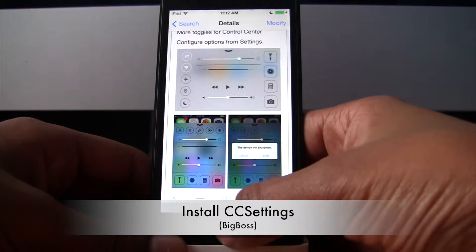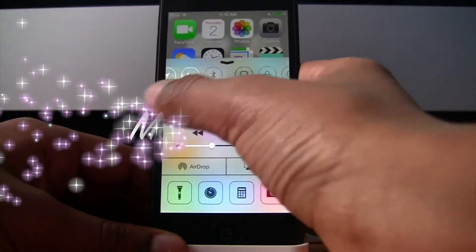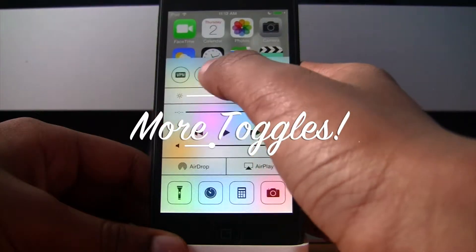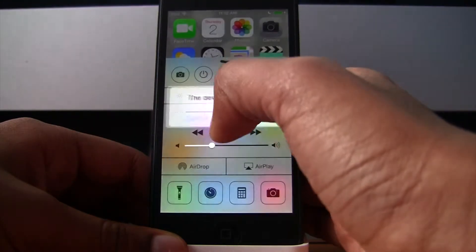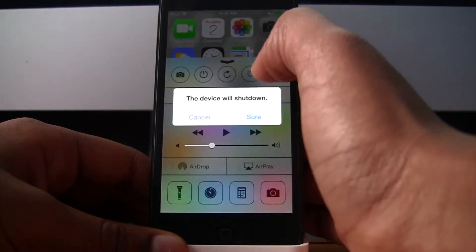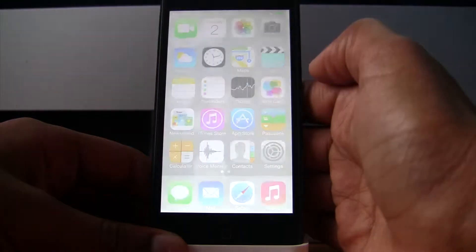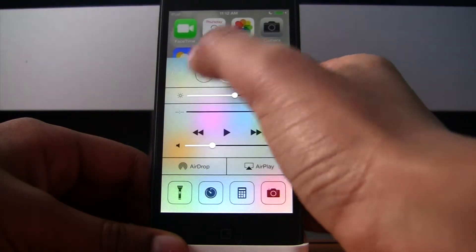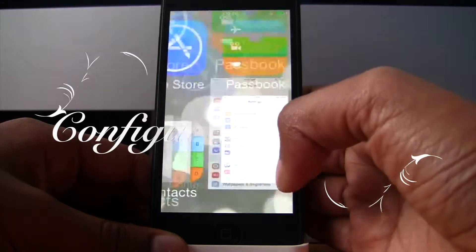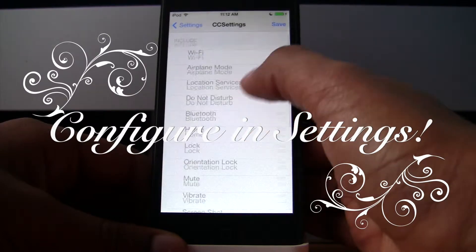As you can see, you have more toggles in Springboard. You can reboot your device, you can lock your device, you can take a screenshot, and much more, which you can configure in the Settings app. If you scroll down to CC Settings you can put the toggles in any order you want.